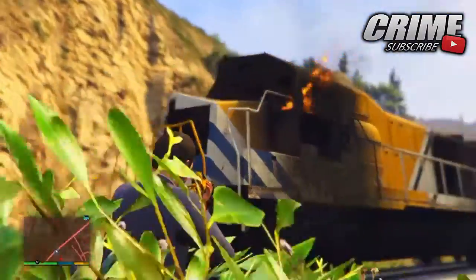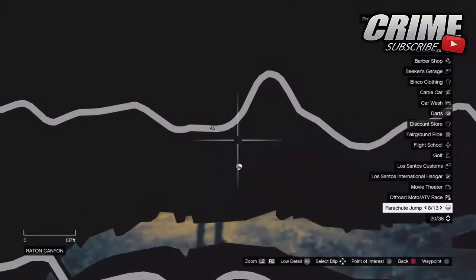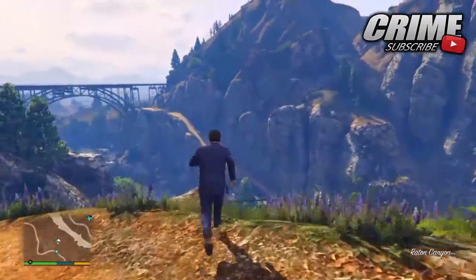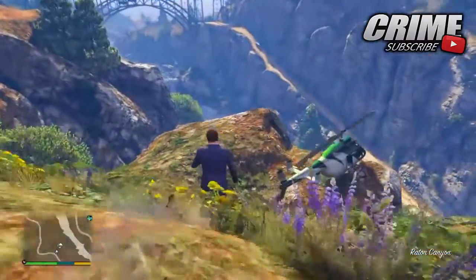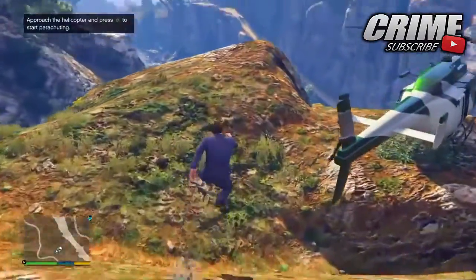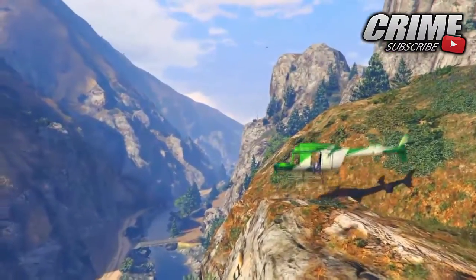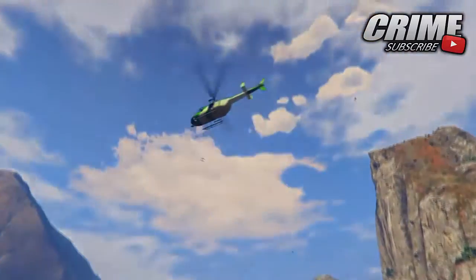You want to come to this location on the map, which I'm pointing to on screen. You want to make sure you've unlocked all the parachute missions. If you haven't unlocked them, you can do the strangers and freaks mission with Dom — you find him at the Vain Motels — and that basically unlocks all the parachute missions around the map.